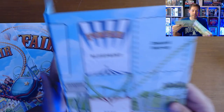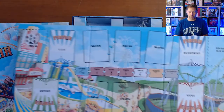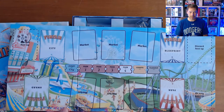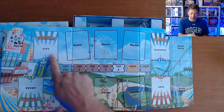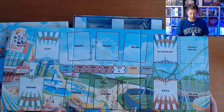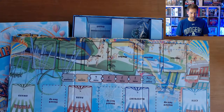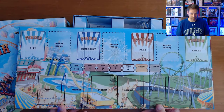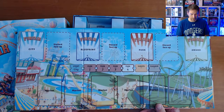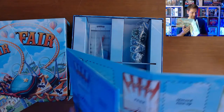Next in here we see some kind of a game board. Here is one side of the game board. You can see the Funfair awards. We've got the park, market, city, market, and blueprint spaces. And then the other side — I assume just a couple different ways to play — a little bit different layout of where the market spaces and the blueprints are. So I have to look into that and see why there's two different sides to that.